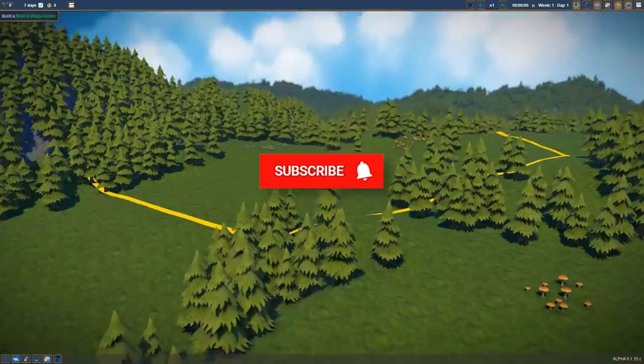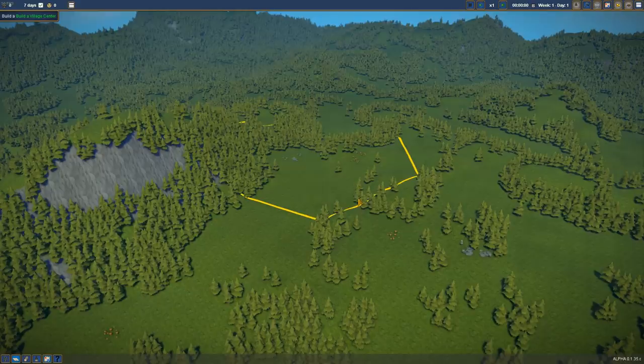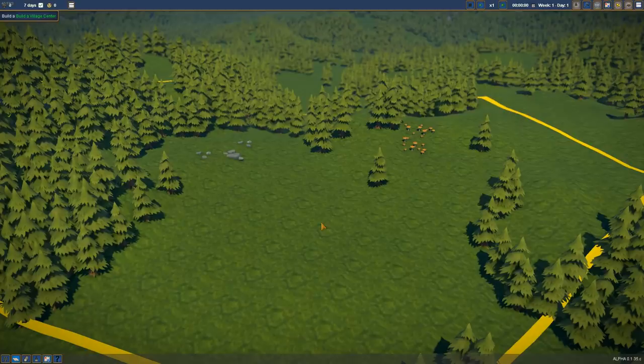A lot of this is procedurally generated. I don't know whether the map is, because this looks like the map I tried a moment ago when I was testing things out. But a lot of it is procedurally generated, and also there's a really cool spline-based building system when it comes to some of the larger buildings like the church and the manor house.